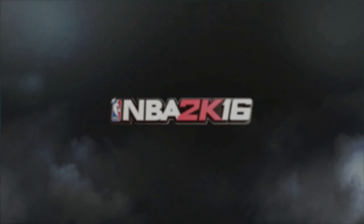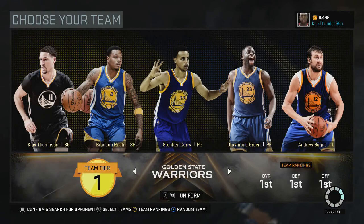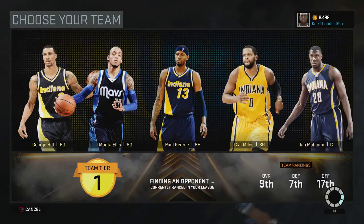After you get to Play Now Online, go to Play. Just pick anything — I usually just click random, but you can click the Warriors. As soon as you go to it, just click Start and basically start a game. With this method you're probably getting 400 to 500 VC almost every two minutes.